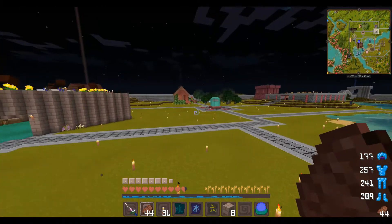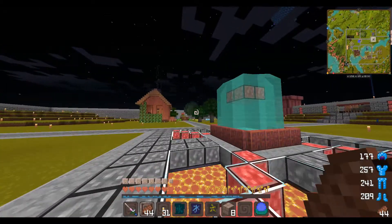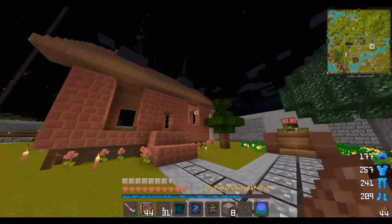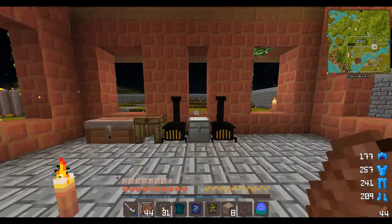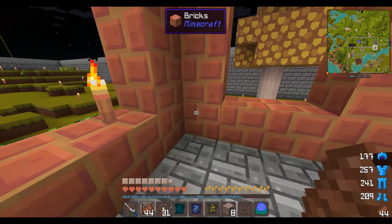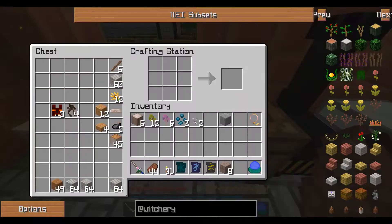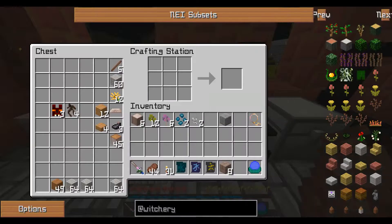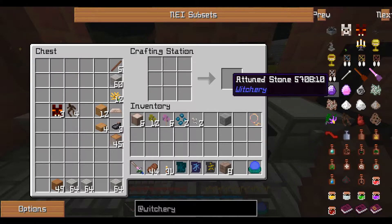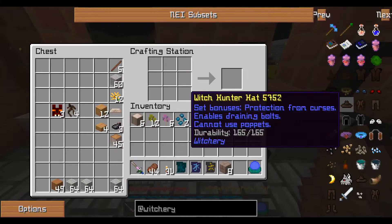Even if there's apparently a zombie underneath me somewhere. There's a cave there and I'll have to deal with it - it sounds like it's literally right underneath me. That's going to get on my nerves. I'm going to have to search it out.